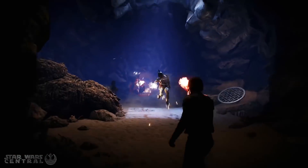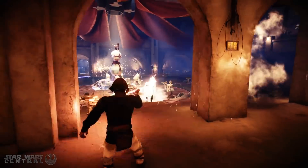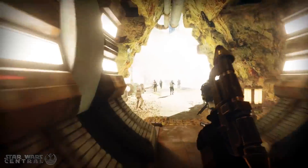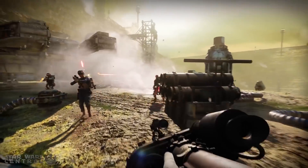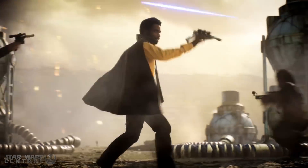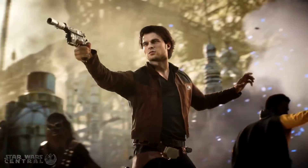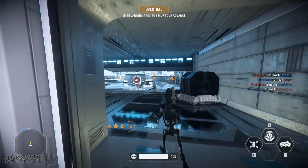The only other thing I'll say about Kessel is that by the looks of it, it's just the one map, which is kind of a shame. I'd have liked to see maybe two maps arrive in Season 2 — one based on Kessel's surface and another based on the interior inside the caves. That way we get a bit more content since the assets have evidently already been made. It is free DLC after all, but I think it's a missed opportunity.